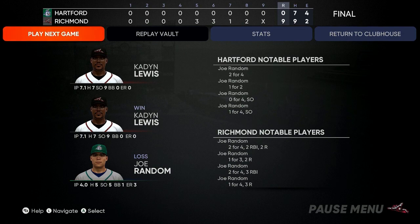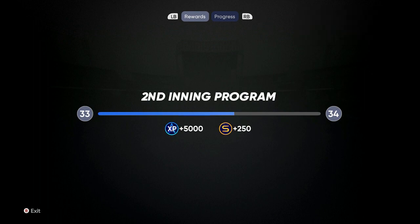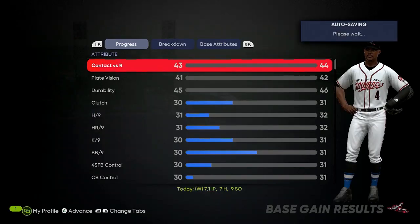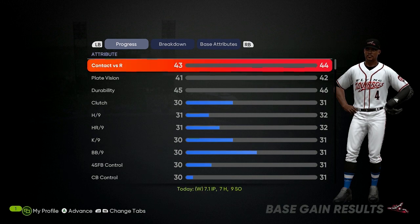The score was nine to zero. There's my guy — Joe Random — 7.1 innings pitched, gave up seven hits, had nine strikeouts. Go to the Clubhouse: 5,000 XP and 250 stubs for doing nothing but simulating. That took maybe two and a half minutes. Do this for 40 minutes a day and you'll have a lot of stubs, a lot of XP, and your guy gets boosted in every area. All stats would be at 50 without doing anything, and sometimes you'll see 15-20 runs and 9-17 strikeouts.